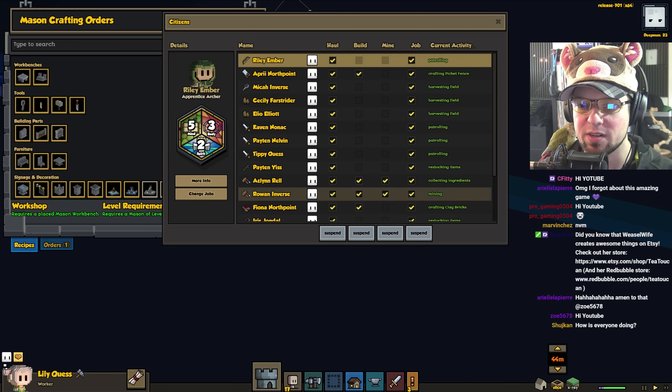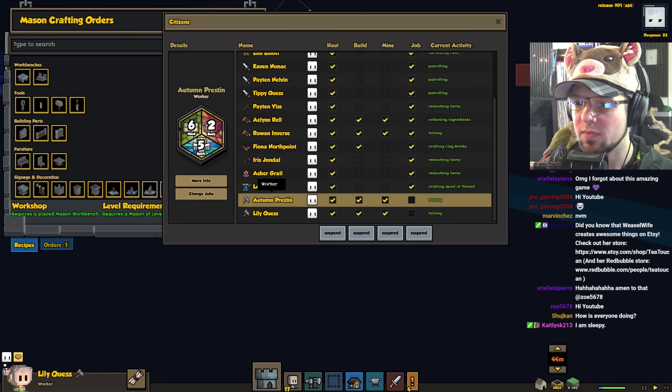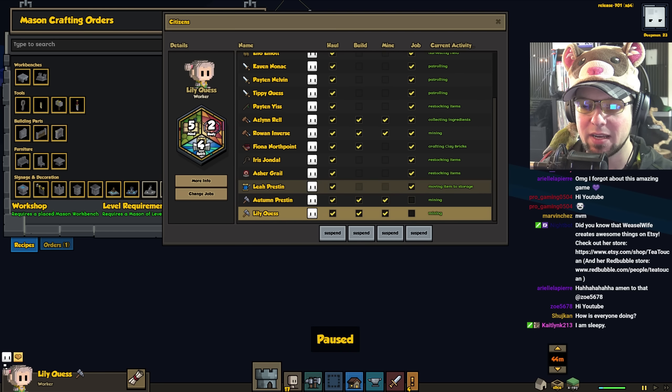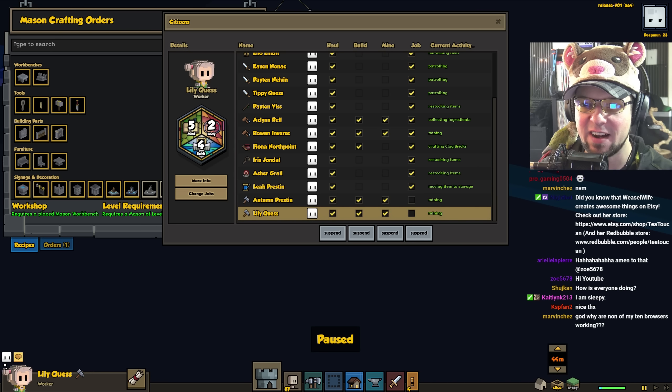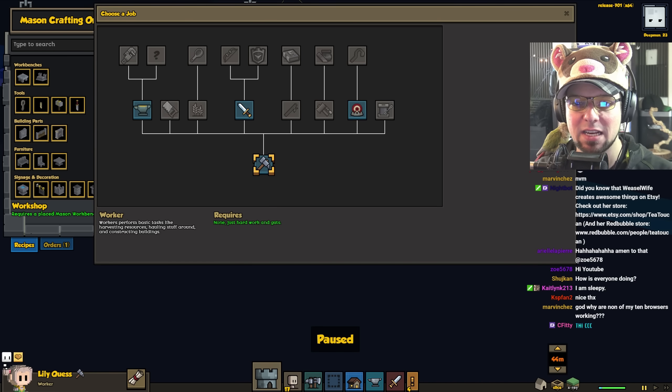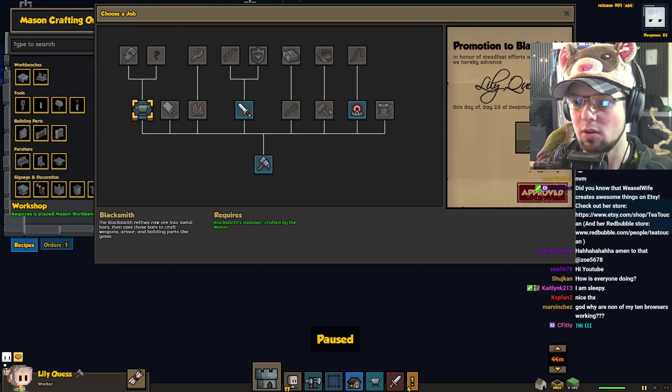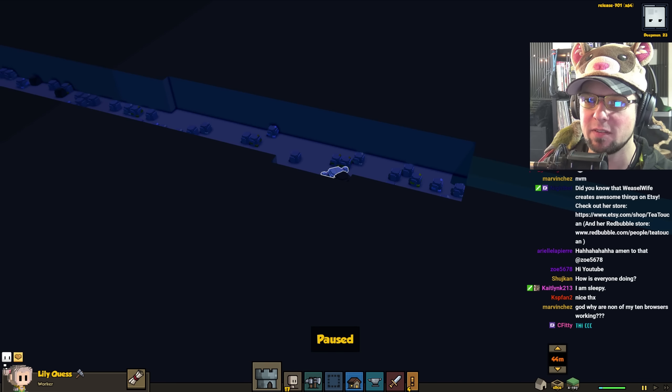I should have a quick look first at who we're assigning to this. Oh, invaders approaching. That's great. Okay. Lily, you're going to be a blacksmith. Approved. Cool. We have a first blacksmith — about damn time.